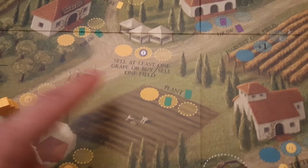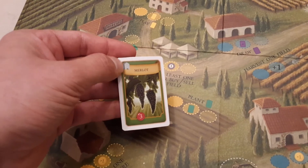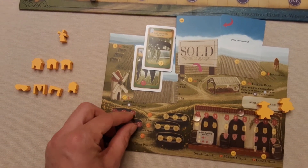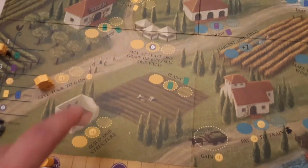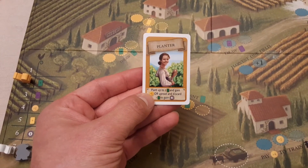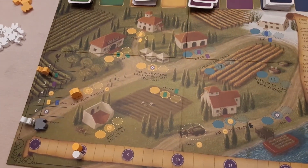In summer you can also draw green vine cards or plant them - but you need the required infrastructure first, like irrigation. You can sell a grape token, or buy and sell a field. Grape values on the sell track go from one to three, so a grape on position two earns you two bucks. You can also play yellow visitor cards - for example, a Planter lets you plant up to two vine cards and gain one buck, while a Fruit card lets you discard one for two bucks.